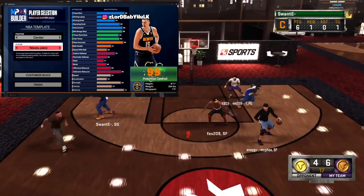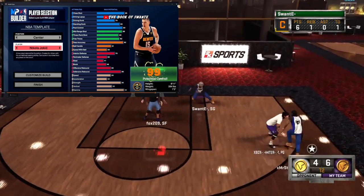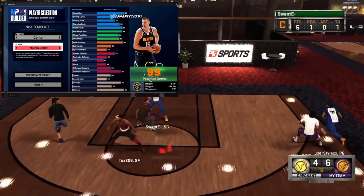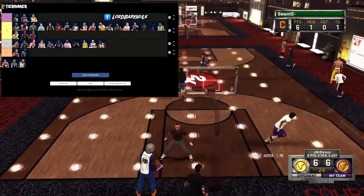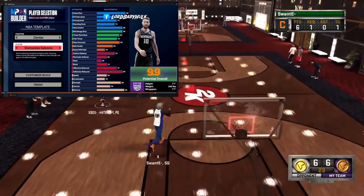Nikola Jokić — six-something, he got a little bit of rebounding, pass accuracy definitely a W, shooting's great, finishing's great. This is definitely usable. A lot of these builds ain't got no defense, especially for the center, but I think his other attributes make up for it. I'm gonna go ahead and throw him in around a mid A tier.